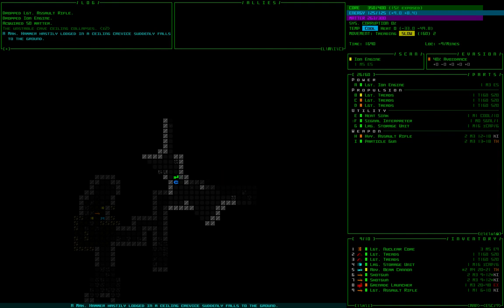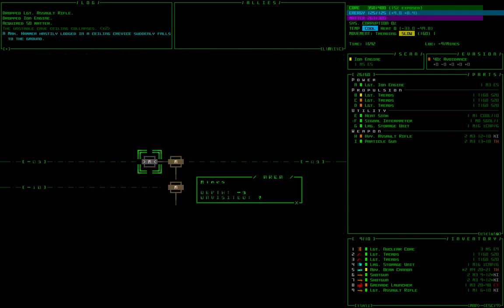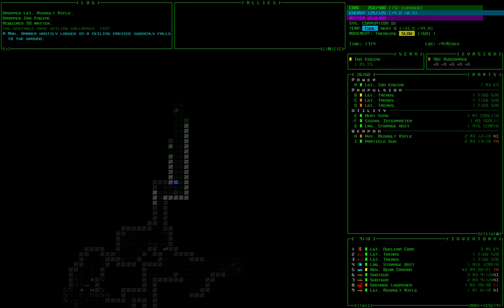A makeshift hammer apparently fell from the ceiling — I'll leave it. I hit Backspace to bring up the map. You can see we went from negative 10 up to negative 9 Materials, and then took a lateral movement to the mines. This gives you a sense of when you're going up versus going sideways. I hit Escape to get out and continue meandering through.